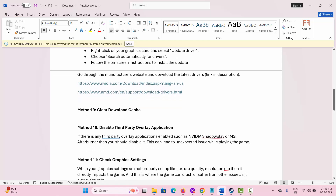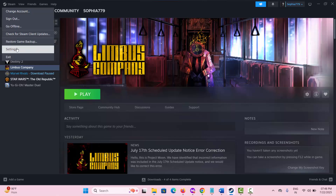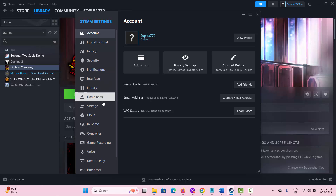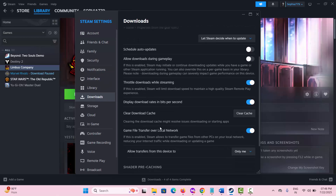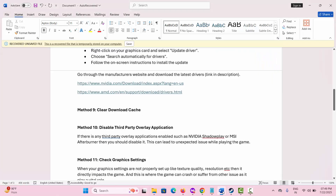The next solution suggested is to clear the download cache. For that, go to Steam, click on the Steam option and then Settings. Click on the Downloads option, scroll down, and you will see the Clear download cache option. Simply click on Clear cache and then try to play the game. Hopefully this solution will work.